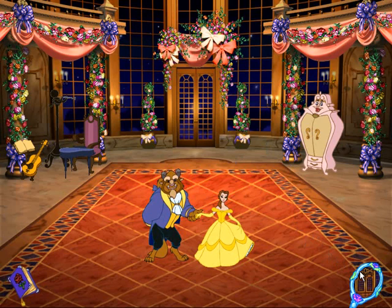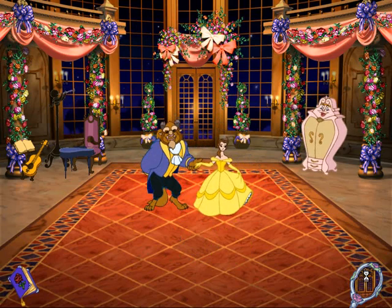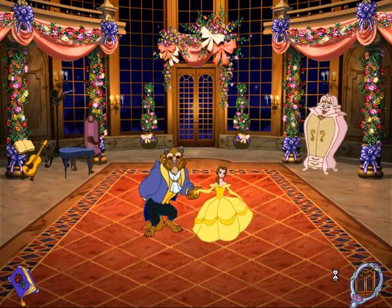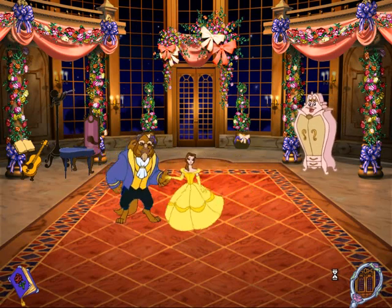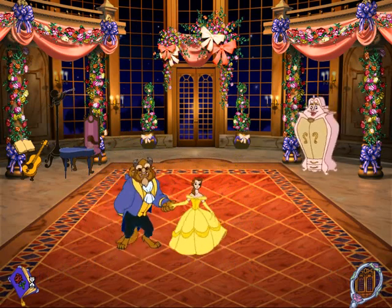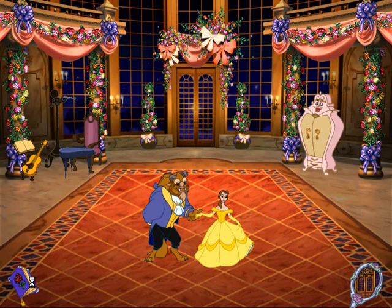To leave the dance floor, click on the mirror again. If you would like to stay a while longer, click anywhere else. Thank you for the spectacular evening you created for us! If you would like to see your masterpiece again, click on the door. Otherwise, click on the dance card to either save your dance or watch a different one. Oh, and to leave, just click on the magic mirror.